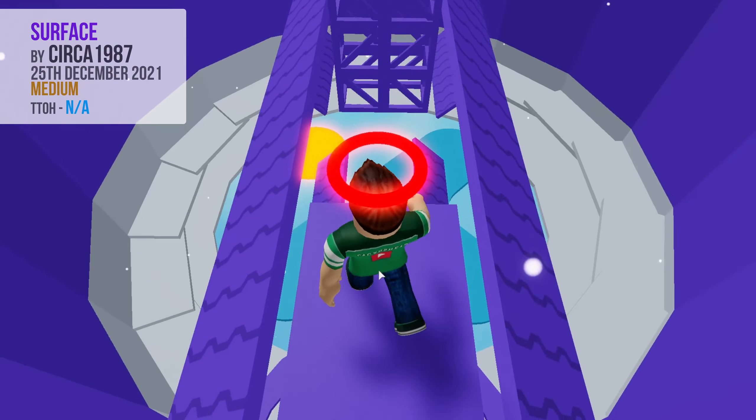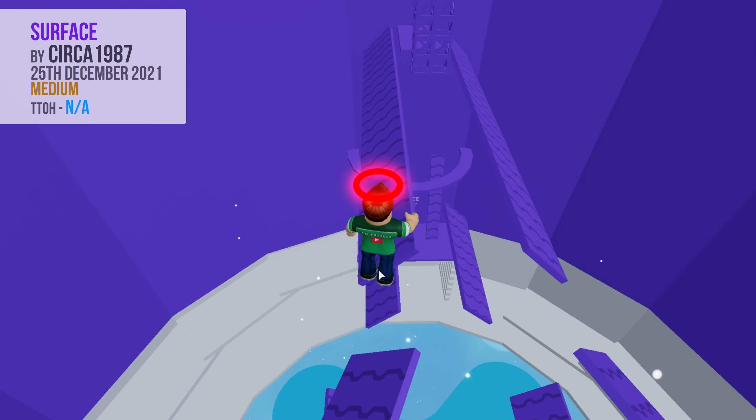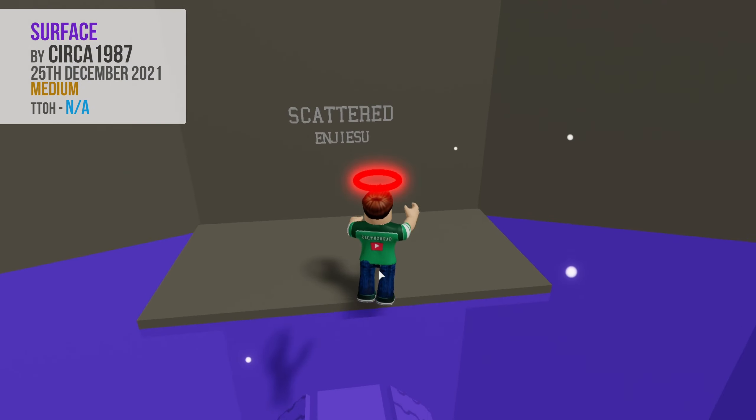Finally, turn around, and climb the truss, before turning back again and jumping to the end platform. Note that if you are on the right side of the last long conveyor, you can instead directly jump onto the truss.